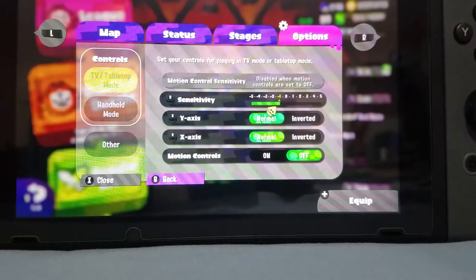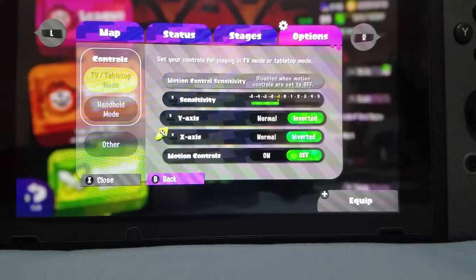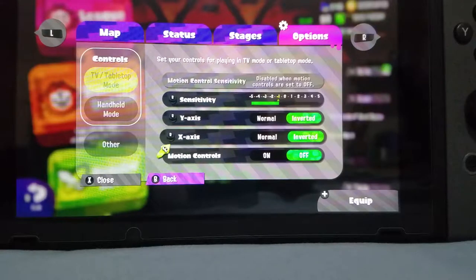You also want to make sure that you do not use motion controls. You want to use stick controls with double inverted controls. Otherwise you will not be able to aim properly at anything, because without inverted controls you will be moving your stick to the right thinking you're aiming to the left, but you'll actually be aiming to the right. So make sure you have double inverted controls, no motion controls.